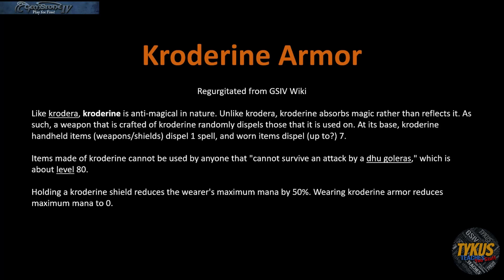Crotarine also has the secondary effect of reducing your maximum mana — either by 50% if you are using a shield, or all the way to zero if you are wearing the armor.